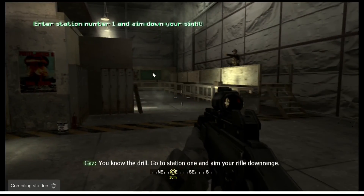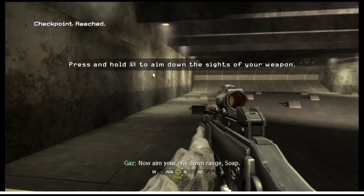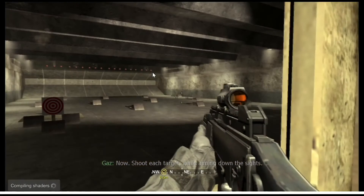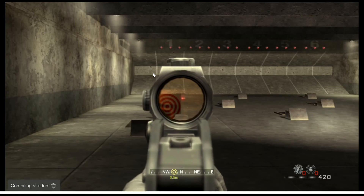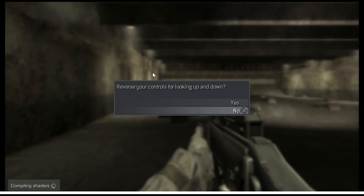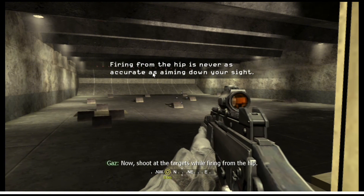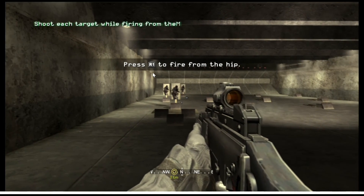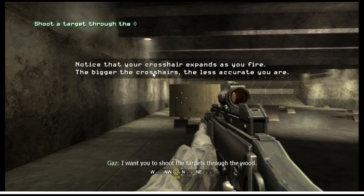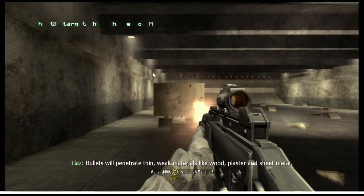Go to station 1 and aim your rifle downrange. Now aim your rifle downrange. Now shoot each target while aiming down the sights. Now shoot at the targets while firing from the hip. Now I'm going to block the targets with a sheet of plywood — I want you to shoot the targets through the wood. Bullets will penetrate thin, weak materials like wood, plaster, and sheet metal.